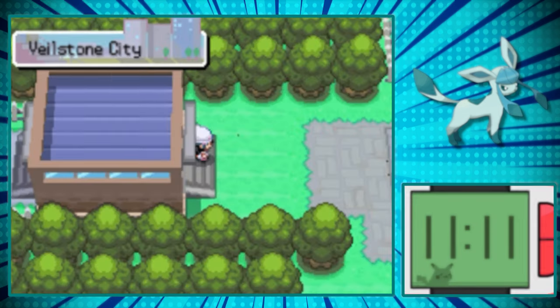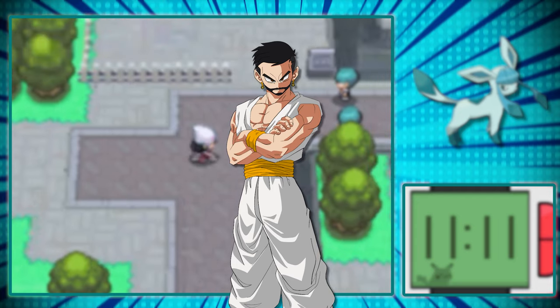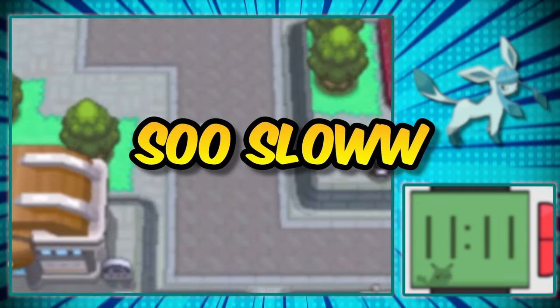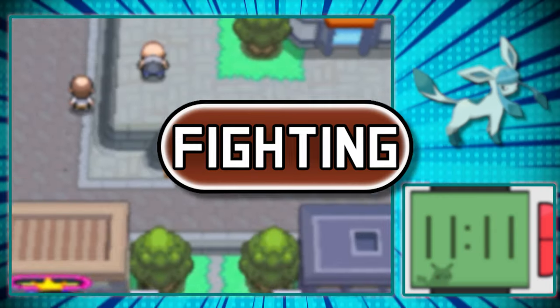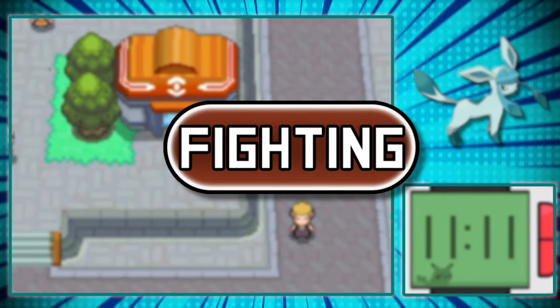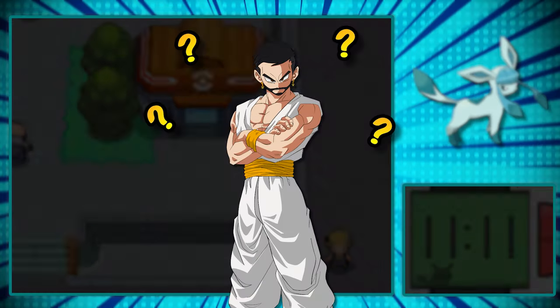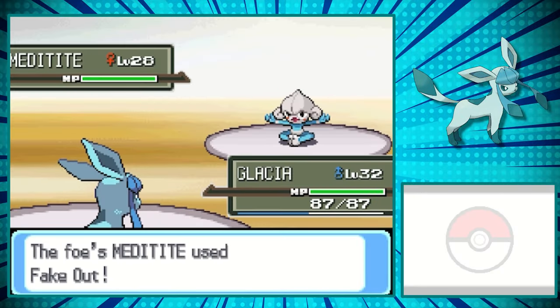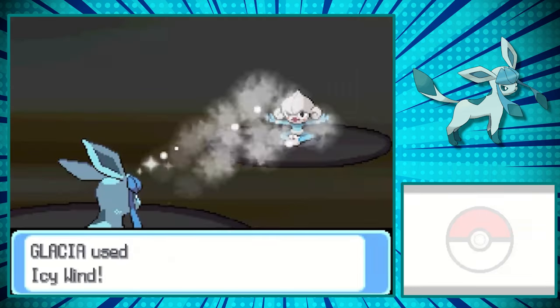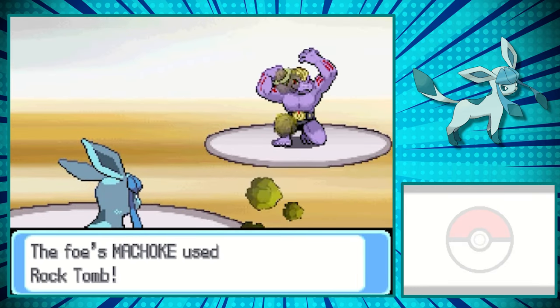We made it to Veilstone City. This gym was the death of me for various reasons. One, we're slow. Two, we don't really have a move that can deal good damage against Lucario. Three, we're weak against Fighting-type moves, let alone special Fighting-type moves. And four, did I mention that we're slow? On our first attempt at level 32, we get massacred. It wasn't just Meditite hitting us for half our health — we missed an important Blizzard on the Machoke. And now that we're much slower thanks to Rock Tomb, he easily knocked us out. Either we're going to need some Blizzards to hit, or I just need to get a new strategy overall.